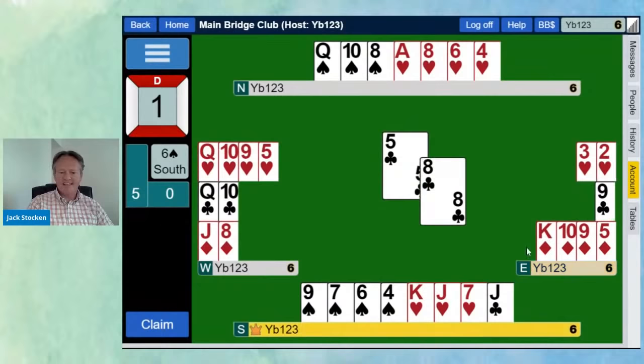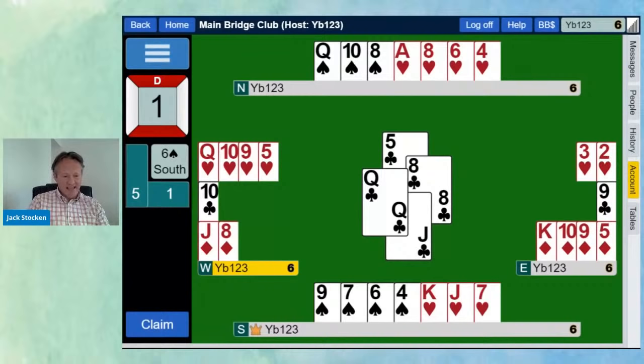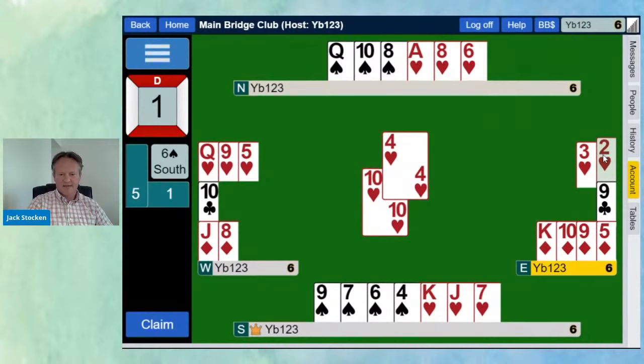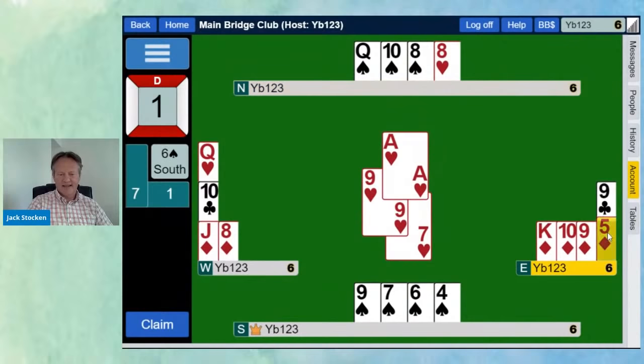End plays are quite tricky — you need to spot them at the beginning, which is why we're practising now. They win with the queen of clubs. When you do an end play, you eliminate the suit and exit with a certain loser. West is officially end-played: if they play a club or a diamond we get a ruff and a discard — we ruff with the eight of spades and discard the seven of hearts. In practice, West would switch to a heart, so they play the ten of hearts.